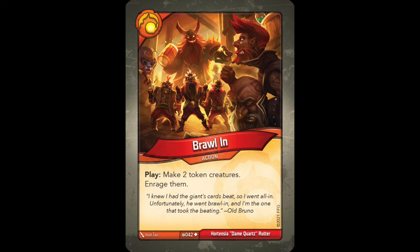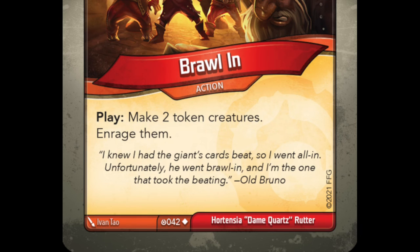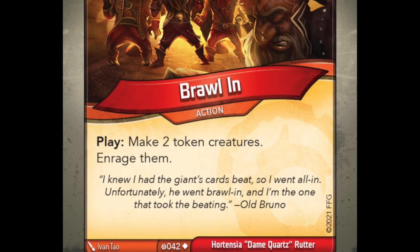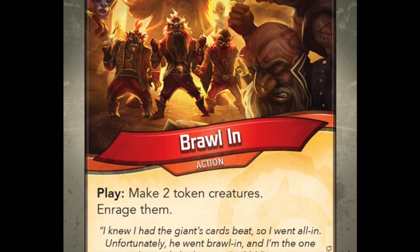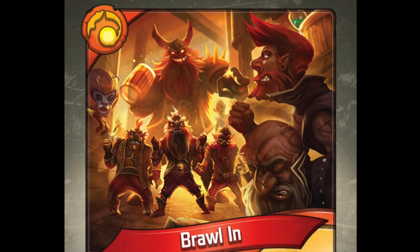Another spoiled card is the new Brobnar Uncommon Action, Brawl Inn. It reads: 'Play, make 2 token creatures. Enrage them.' It's an extremely simple card that lets you make 2 token creatures at no cost, with that added enrage for the Brobnar flavor. Again, I think this card would have been better with an Ember Pip — it seems really weird that it wouldn't have one, and hopefully that weirdness is not a trend we see as more WOE Brobnar cards are revealed.